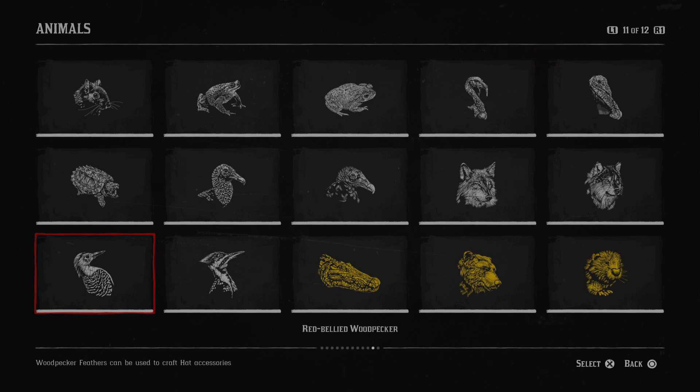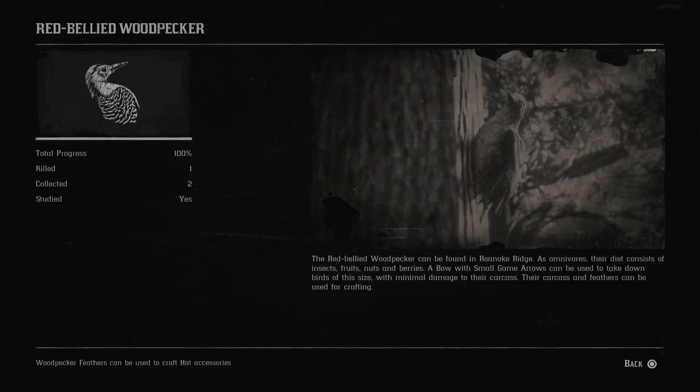Next is the red-bellied woodpecker. The red-bellied woodpecker can be found in Roanoke Ridge. As omnivores, their diet consists of insects, fruits, nuts and berries.